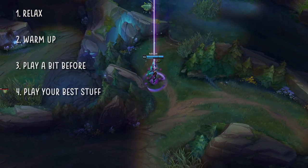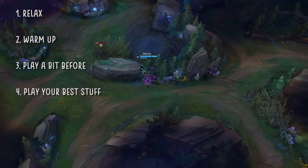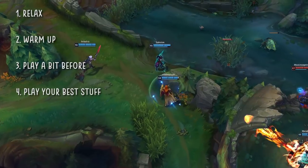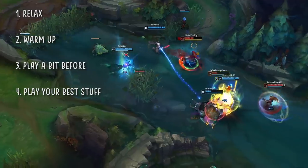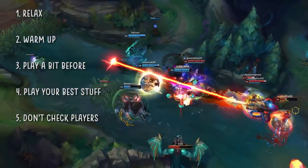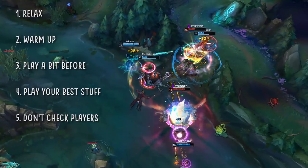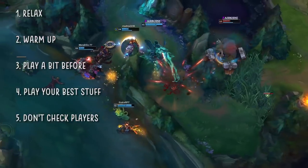Fourth — play your best role, play your best champions, and trust yourself to know what you're doing. You are freaking awesome at this game. It doesn't matter what your elo is because that is just temporary. Fifth — don't care about your teammates or enemies. The time and energy spent checking the people in your games is time and energy wasted, when instead you could be worrying about your lane matchup, team composition, optimal build, and so on.